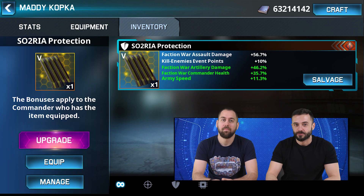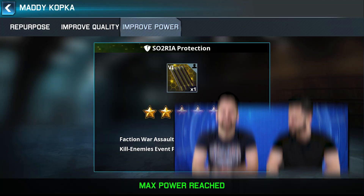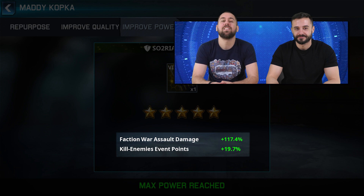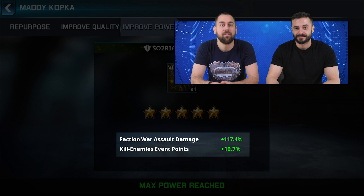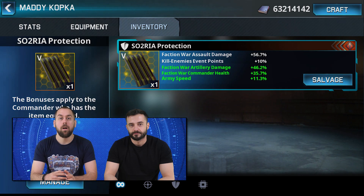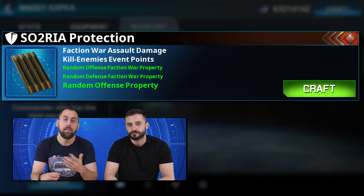We continue with the Soturia Protection, which is especially powerful if you play faction wars. Its first bonus enhances the faction wars damage of your assault units, which can reach the insane 117.4%. The second set property could increase the kill enemies event points by up to 19.7%. Two of the varying bonuses are also faction wars focused, providing offensive and defensive properties.